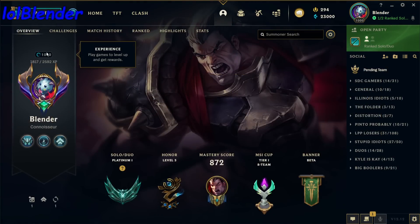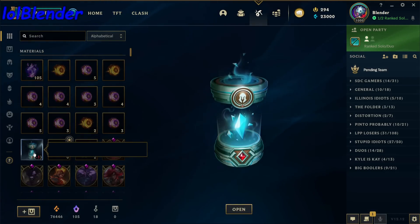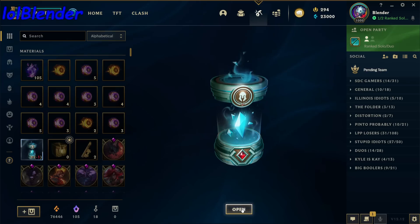I'm officially a no-life and yeah, this is our level 1000 capsule. It looks like it's bugged — it doesn't have any text — but let's go ahead and see what's inside.